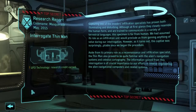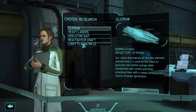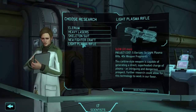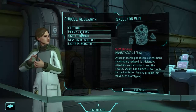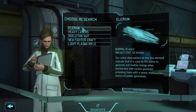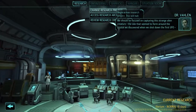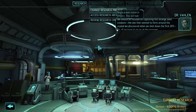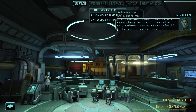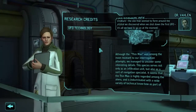UFO technology research credit earned. Light plasma rifle - 20 days. Fighter craft - 18 days. Skeleton suits - 12 days. Heavy lasers - 10 days. Illyrium - 9 days. Let's do Illyrium. We should be focused on capturing this strange alien creature, the one that seemed to form around the crystal we discovered when we shot down the first UFO.